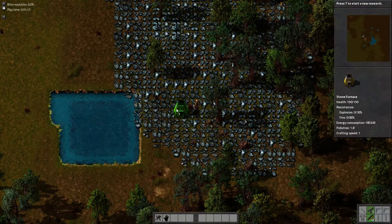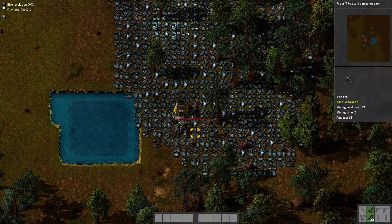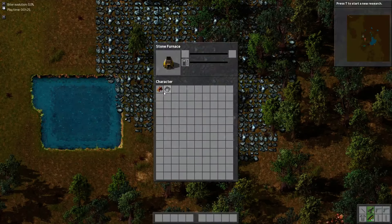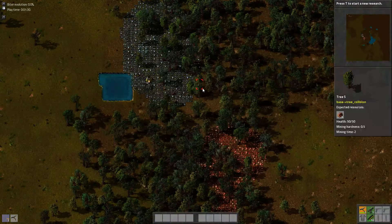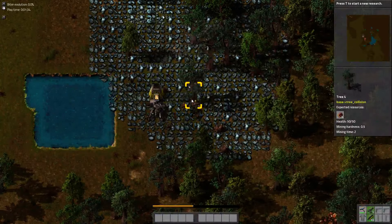So this is iron ore, and in order to really get started in this you need iron ore. And to fuel it, we're going to go ahead and burn up some wood. I'm also going to make myself some axes — that'll help clear off some of these trees a little bit quicker.